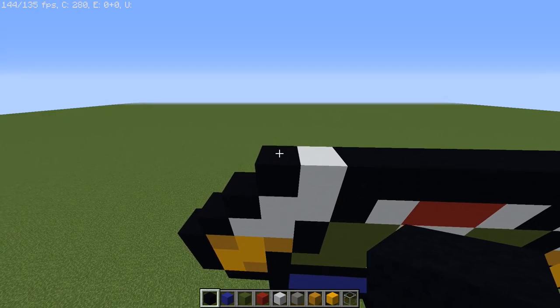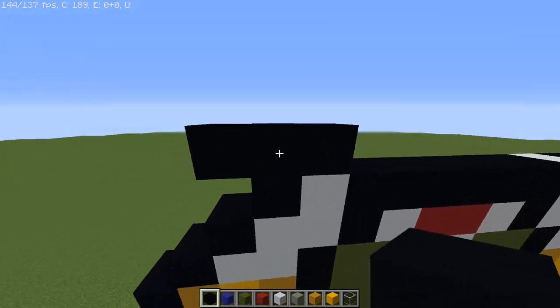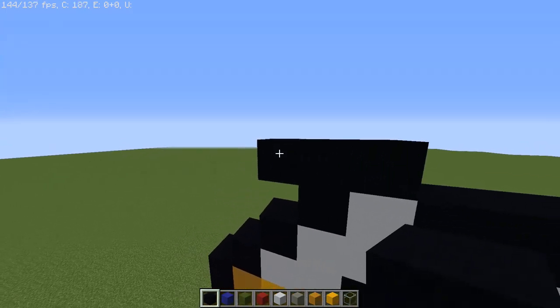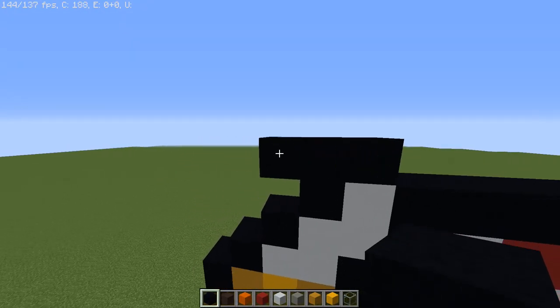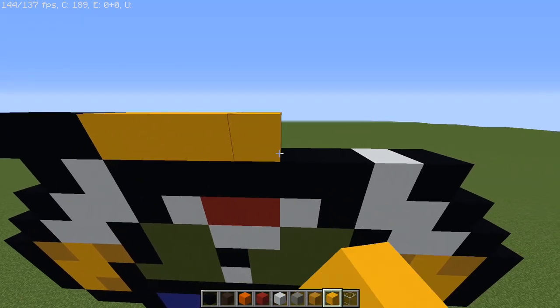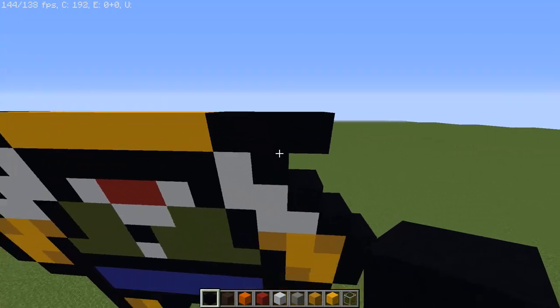Now we're going to remove the blue and the green since we won't need them anymore, and bring in the gray terracotta and orange concrete. With our three black concretes established, we're going to place six yellow concretes, then three black concretes in another T-shape on the right side — mirroring the left side. So three blacks on each side.